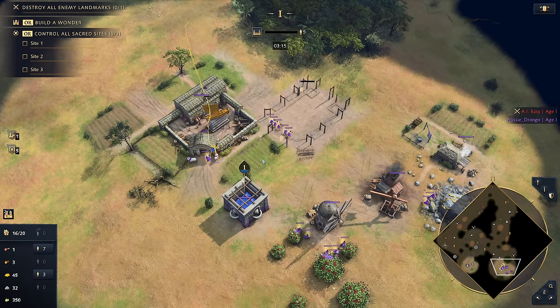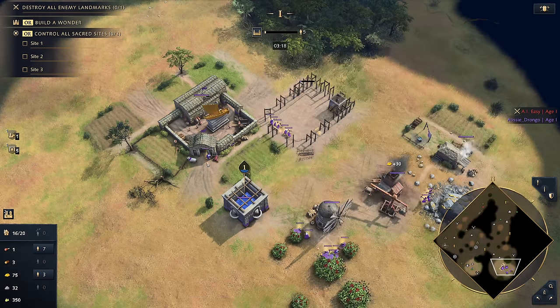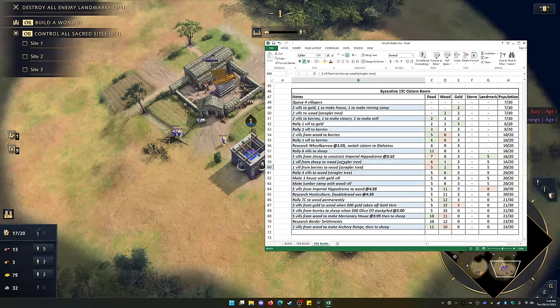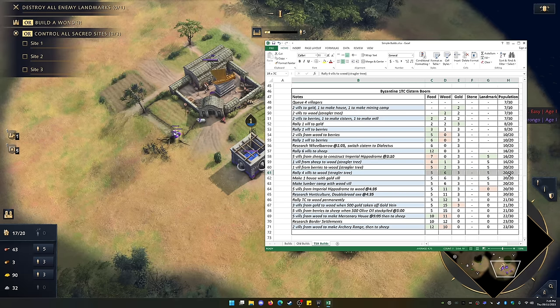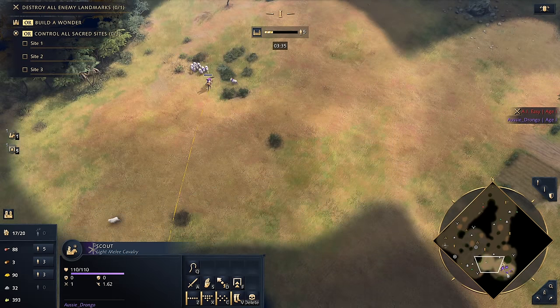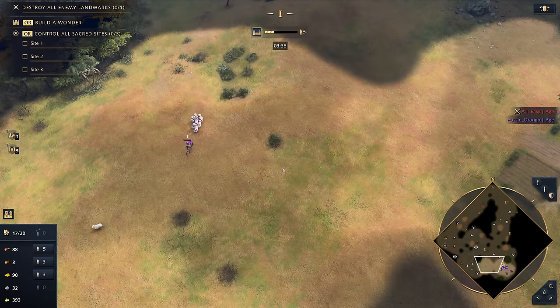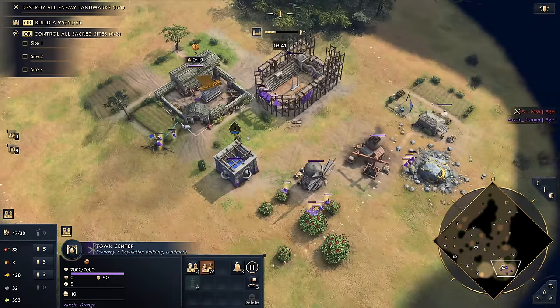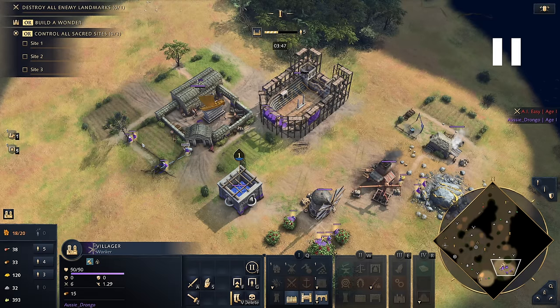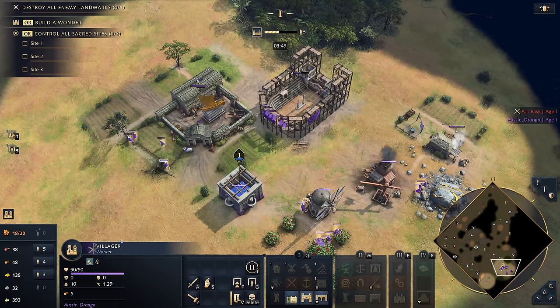We move one vill from sheep to wood, one vill from berries to wood, and rally our TC to wood — so now we've got three vills on wood. We enter another quiet stage but it's about to get really hectic closer to age up. We've done a decent job gathering sheep — we start with three, there's 24 on the map, so if you can get 12 you're doing well. We've gotten our wheelbarrow; now we're looking to get double broadaxe and horticulture upgrades early, while also getting units out using our olive oil.